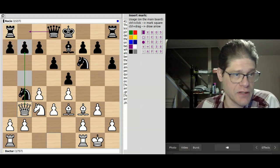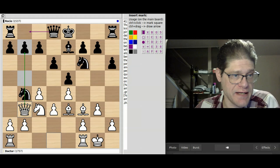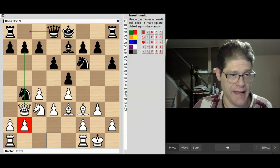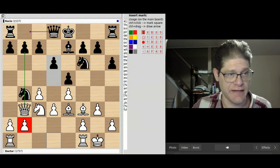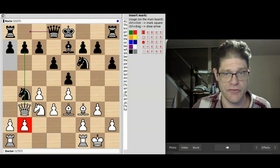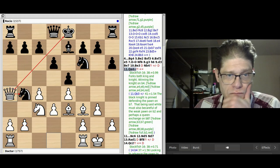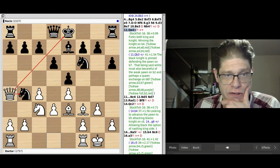If black defended with the rook and the knight moved somewhere, and the opponent moved up with the queen, then if the rook moves over you do have a hanging piece to contend with. But at the same time you've gained two pawns. We'll just move along with the game.